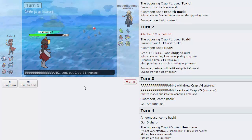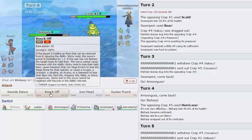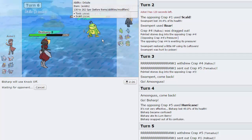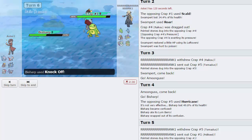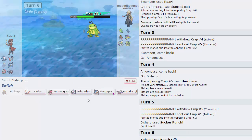He switches into Politoed — I'll go for Knock Off to get rid of its Damp Rock, that's going to be a huge relief. He could Scald if he wants — I'm okay with losing Bisharp even though it's my only source of priority, just because getting rid of the Damp Rock is so valuable. He stays in, loses his Damp Rock, Scalds me, knocks me out.